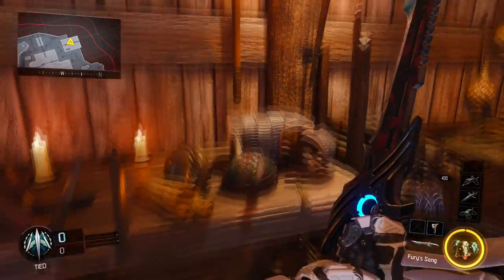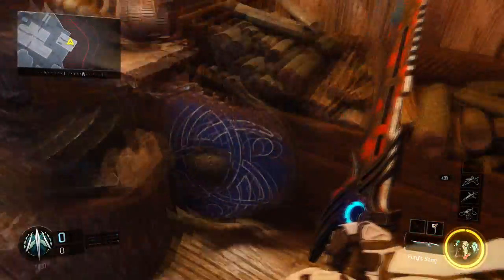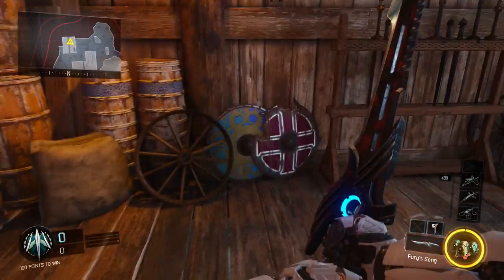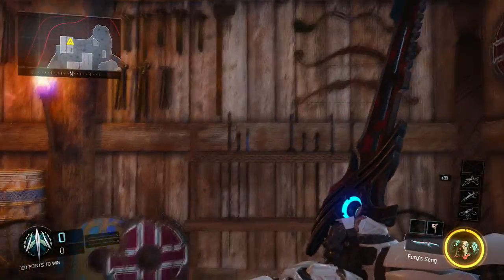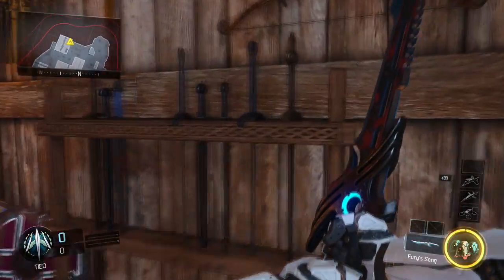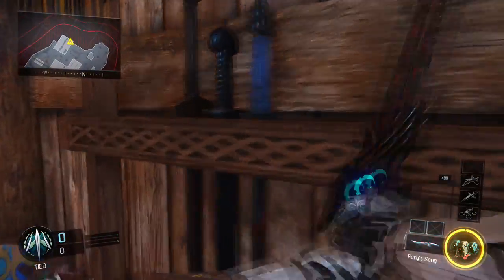As you'll see in the background gameplay, there's a room on this map and if you go in there, there are tons of new weapons. It could just be the texture design of the map, but I think it could be a hint to more DLC weapons coming to Black Ops 3.